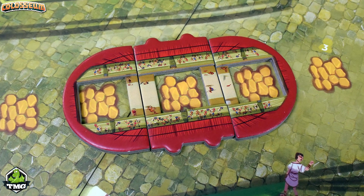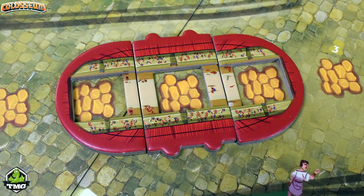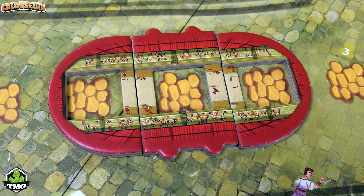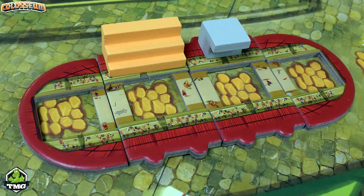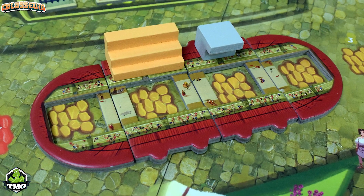The game takes place over five rounds, and in each round there are five phases. The very first phase is that each player is allowed to do one investment. During that time they can do one of four different things: they can expand the size of their coliseum, they can buy podiums that will bring larger crowds into the coliseum, or they can buy what's called a loge — where the emperor will stand.